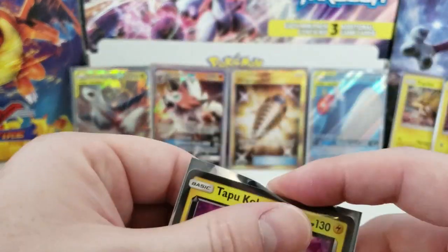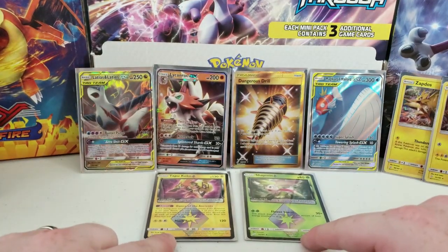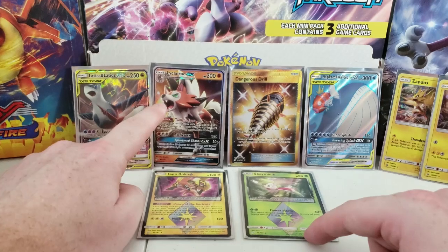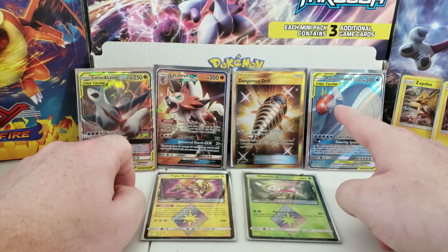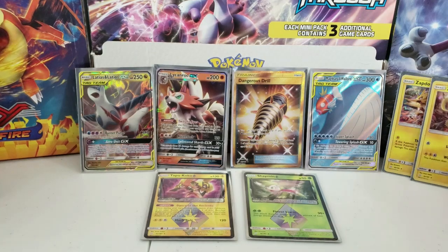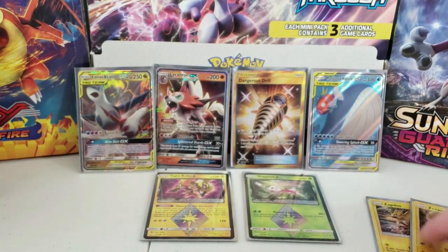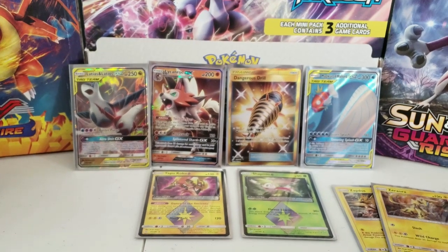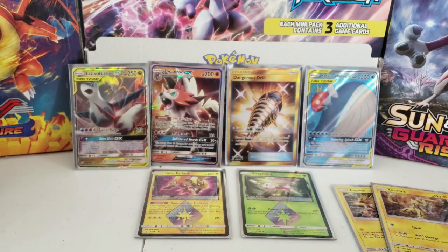So to recap: we got two awesome Prism Star cards — Shaymin and Tapu Koko — a Latias and Latios tag team GX, a Lycanroc GX, a Gold Dangerous Drill secret rare, and a Magikarp and Wailord GX full art tag team card, plus two great holographic rares: Zapdos and Zeraora — both electric types. Don't forget to like, share, comment, and subscribe, and stay tuned for part two of the booster box — y'all have a good one!